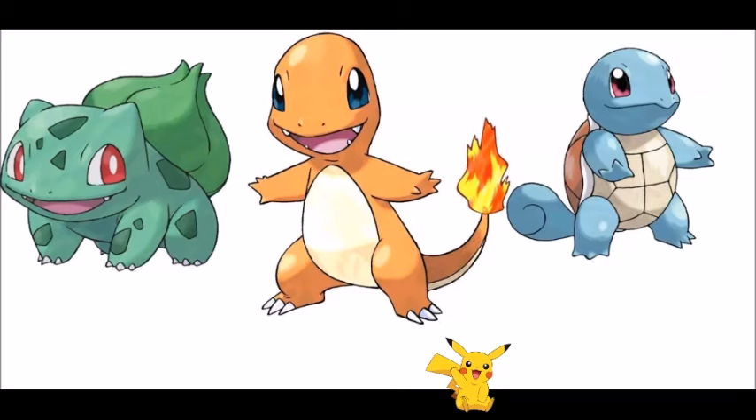Charmander, and Squirtle. You can catch the starters and Pikachu in the wild anyway later on. To get Pikachu as a starter: when given your three starters, walk away from them. Do it three times — they'll despawn and respawn around you each time. On the fourth time, Pikachu should show up with the three starters. You'll be able to click it and catch it. It's not the easiest Pokemon to catch at that point, but you can start with it.